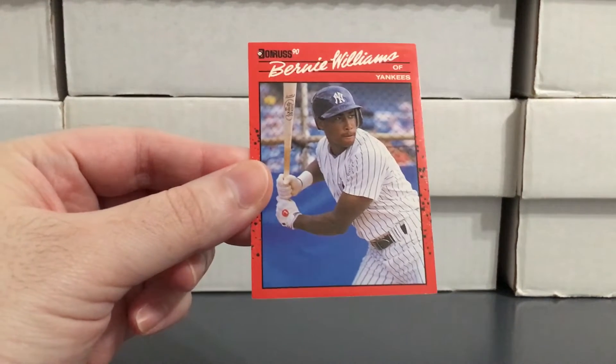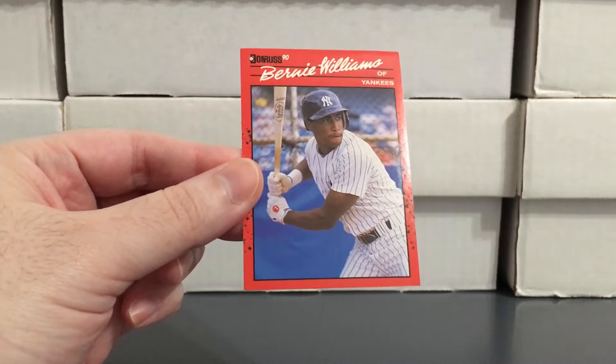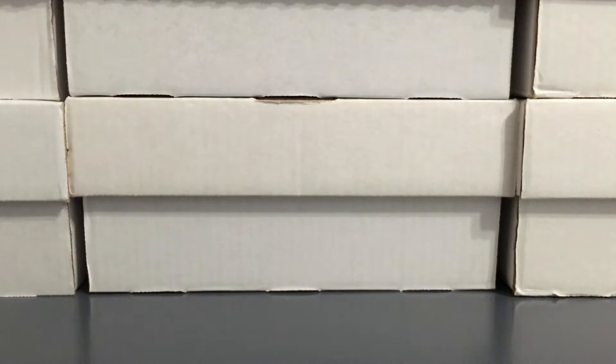Usually when I'm building a Bernie stack with a seller I try to add a few rookies into the stack. There's a '90 Donruss, '90 Score, and a '90 Topps — so those are the only cards in here that I already had. The rest of these are going to be added to the count.